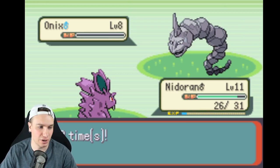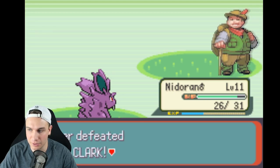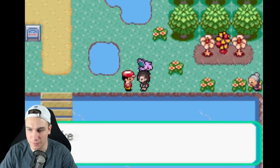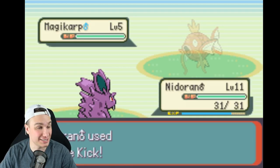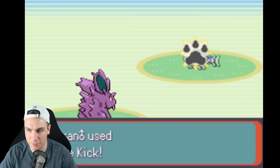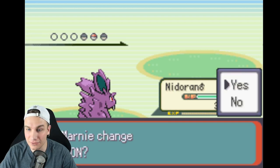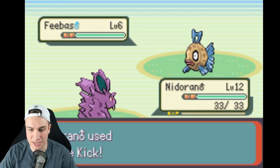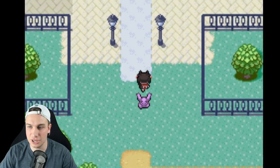The training is going well — Nidoran's already level 11, two levels since we tried the gym leader. Just a few more trainers and we should be at level 12. This guy in Emerald version has a bunch of Magikarps — let's see if he's different. He still has Magikarps, who would have guessed? Oh, he actually has a different Pokemon this time. Nidoran grew to level 12 off Wishiwashi — awesome! Oh, he also has Feebas! Battling everybody is a good way to expand your Pokedex.